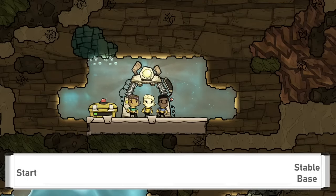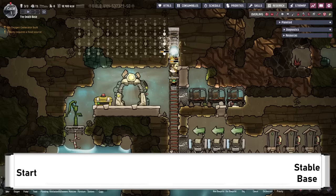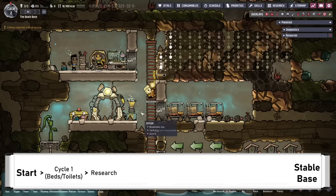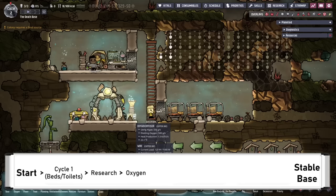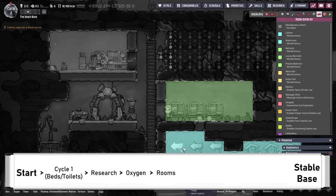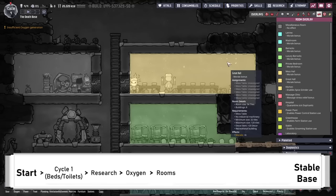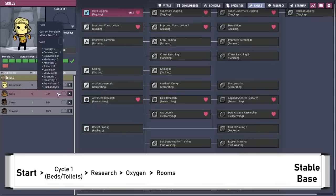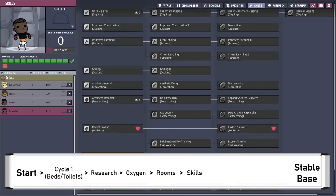Starting at the start, we get three dupes in a printing pod with the goal of making a stable base. The goals for the first cycle are setting up beds and toilets. Research is needed to progress any further, and we'll need to make some oxygen to keep the dupes breathing, then look at making rooms — the barracks, latrine, and a great hall a bit later on. Around this time the dupes will start picking up their first skill points to unlock useful abilities.